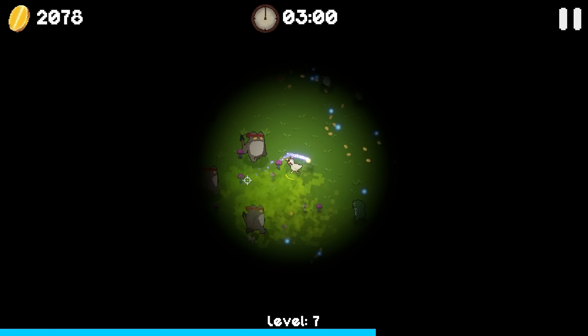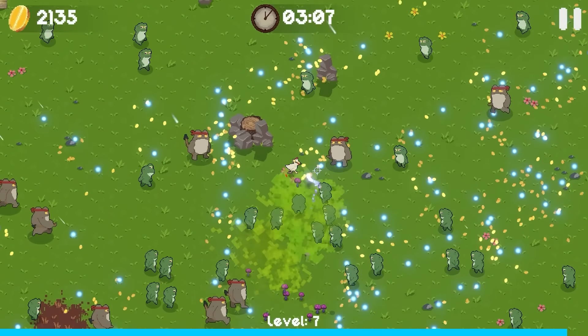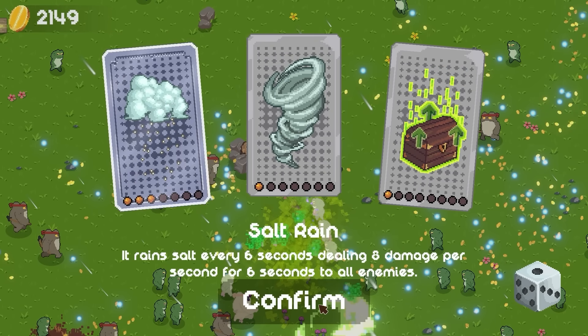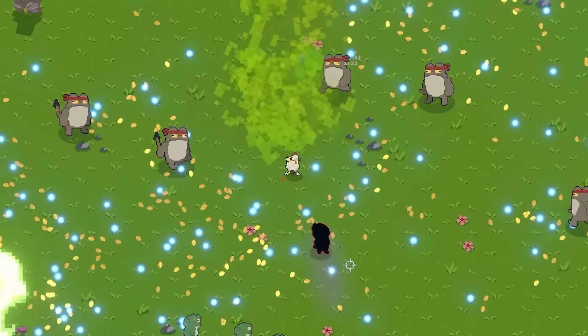I don't really know how to deal with this or why this has happened to us. But they're all getting mushroomed. Now we're actually really trapped. Salt rain every six seconds — eight damage per second for six seconds for all enemies. We were really, really close to dying there. We're still really close to dying. I'm gonna get greedy though and walk through this horde of stuff — we're gonna try and take out the special boy here.